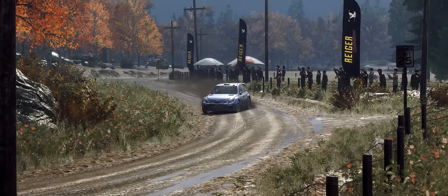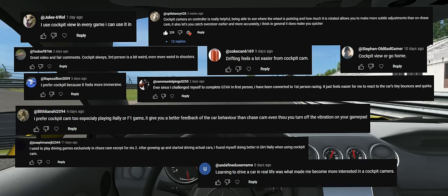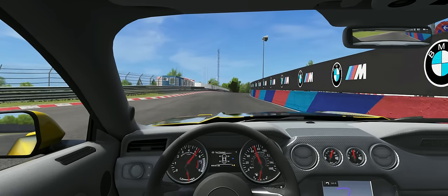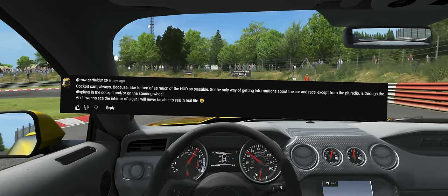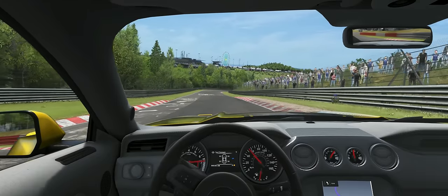The first thing that became abundantly clear is that lots of you favour the cockpit camera, with many of you agreeing with my points on the immersion element in particular. One part of that which I neglected to mention is that if you want to turn off the HUD entirely, I think the cockpit camera is the way to go because you can make use of the vehicle's instrument cluster, which is very immersive indeed.